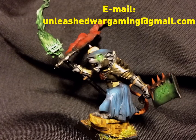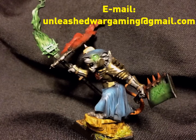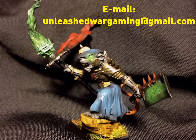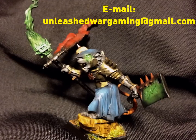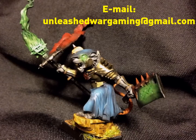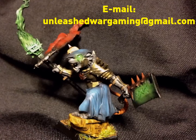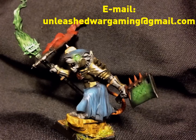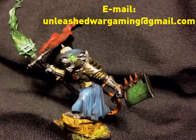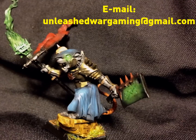Not only does Unleashed Wargaming paint amazing models for commission — send him an email, he does excellent work. Not only does he do all the different magic lore cards for Warhammer Fantasy — every lore you want, Storms of Magic, Lore of Fire, every lore that's ever been out in 8th edition. These things are solid, laminated, on card stock, Photoshop made, they're amazing and well priced. Now he's also doing 40k cards — the psychic stuff. Get your models looking good, get the cards that you need, and tell them Tremendous sent ya.